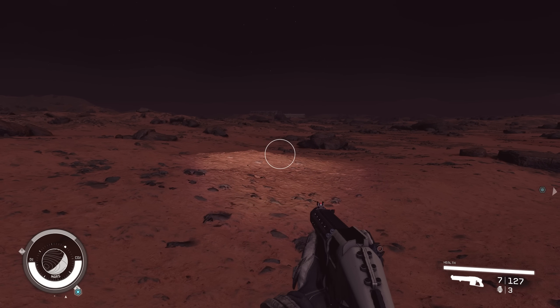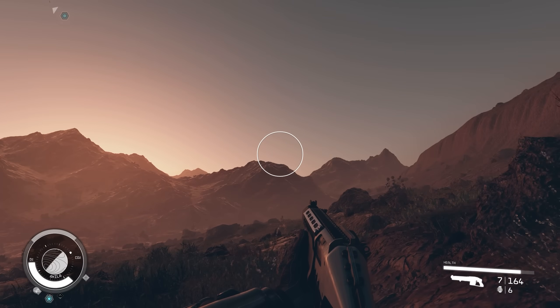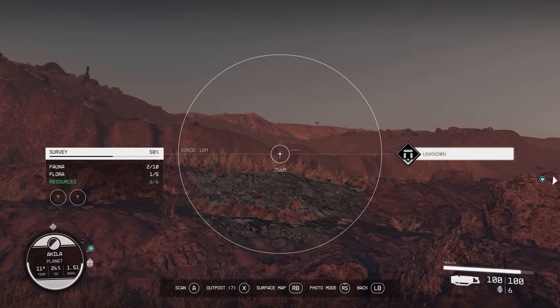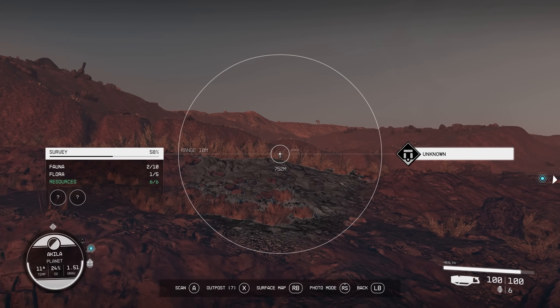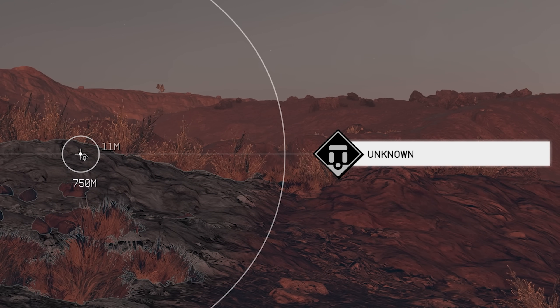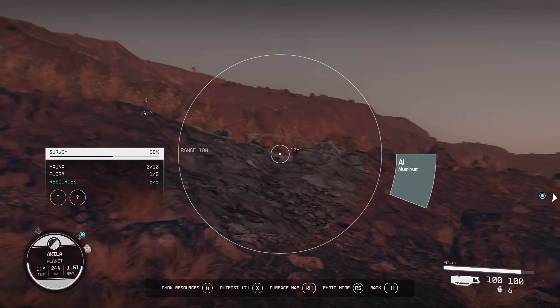When exploring different planets, you'll see a lot of landmarks pop up in the distance that you have no idea about. You can actually scan these and your scanner will tell you if they are a structure, man-made, or an outpost, giving you a little more detail about things off in the distance that are normally kept a mystery.